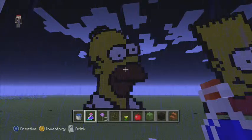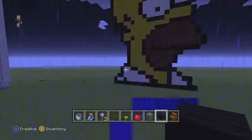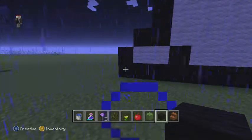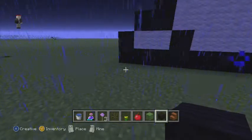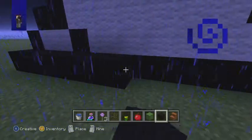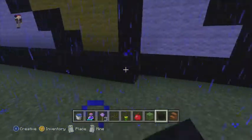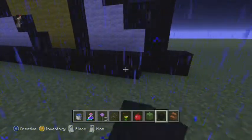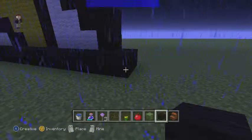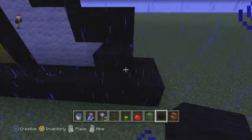First you need the outline. Get some black wool and go to the bottom left hand corner. Place 20 blocks along the bottom. Then one diagonal up and then one on top of it.